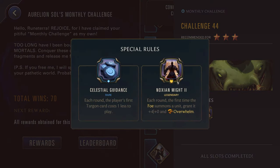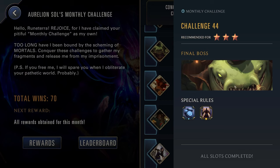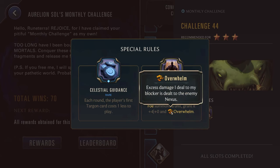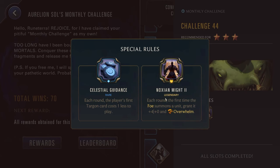Challenge forty-four, three stars up against Tahm Kench. Celestial Guidance and Noxian Might — we've seen both of these recently. Now we're at challenge forty-four, so it might be time to start breaking out your Targon champions. Granted, most of them are like S tier, but this can work for Yuumi or Leona. But the Noxian Might is pretty deadly — really going to be hurting you. Tahm Kench is definitely a bit slower than Azir, so maybe pulling out your Ash to Frostbite their units wouldn't be too bad. But definitely control the enemy board and make sure they can't get these strikes off, because you're normally going to struggle to block units with four power plus overwhelm. Making sure they can't get their strikes off at all is normally a good way to go.